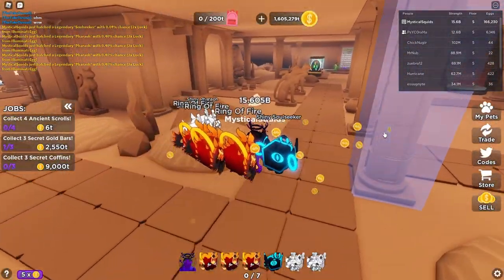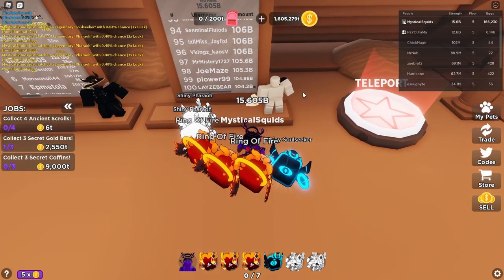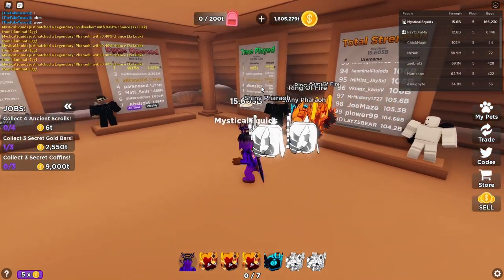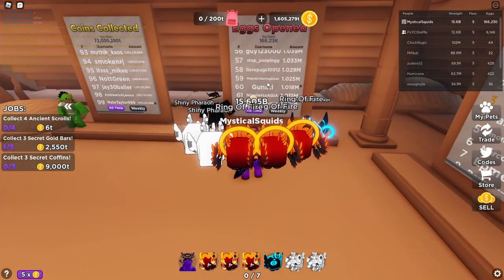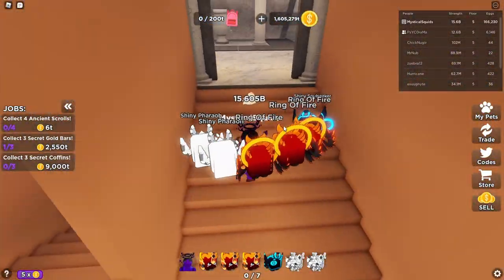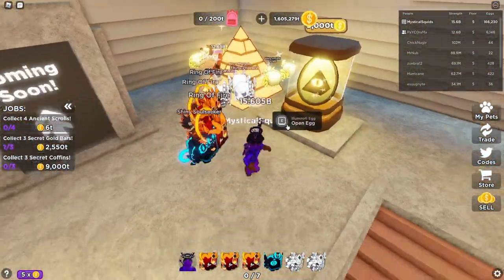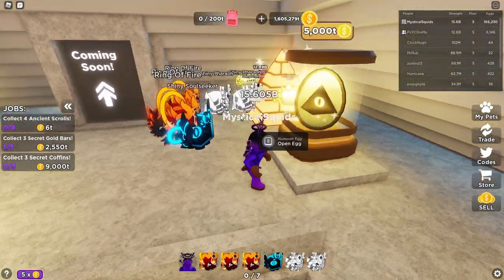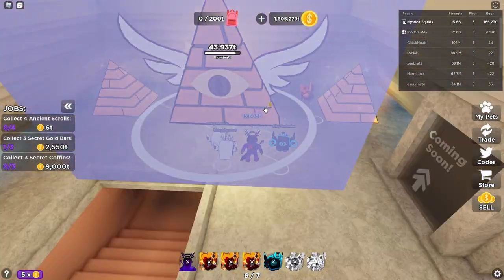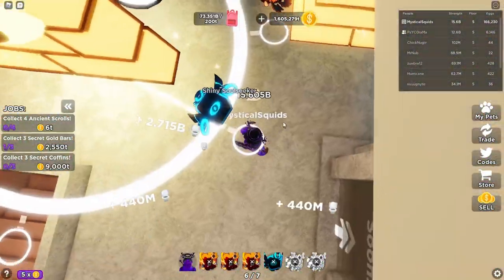We sold, now let's check leaderboards — I know I'm nowhere near here but let's check. Total strength — that's a lot of strength, how do you guys have that much? I don't even know how that's possible. Anyways, I'm just gonna grind a little more coins — let me know the best pet you guys have from this update. For me it'd probably be the ring of fire or the shiny soul seeker because that's really hard to get. My goal is to at least get this, and let me know some other games you guys want me to play because this one takes quite a while to grind.